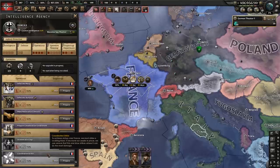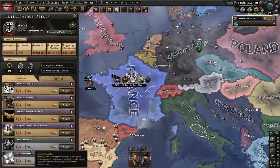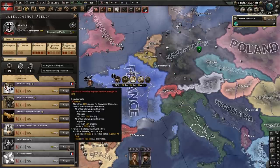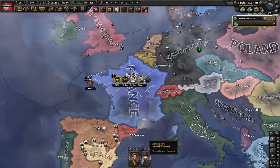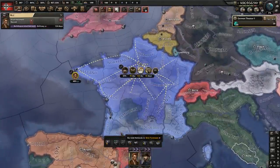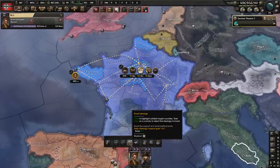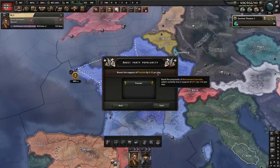Now that we've had people here long enough, we're able to start doing some stuff like coordinate strikes, or we can actually orchestrate a coup. But as you can tell, we can't orchestrate a coup yet because they're not at least 20% fascist. This is what I was talking about — you want to usually wait and make sure that you're turning them fascist somewhat. We just hit 50%, so you're going to go to Boost Ideology and click the country.